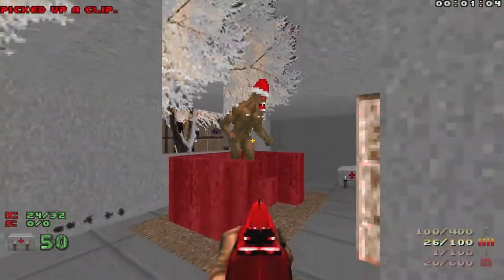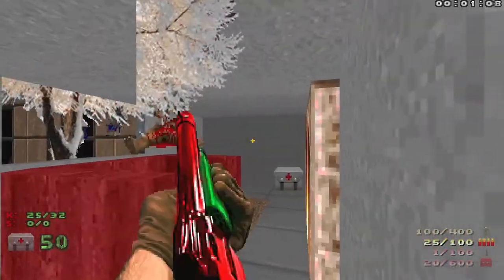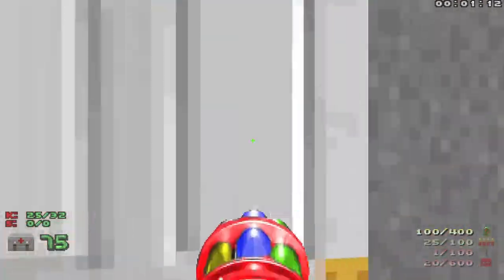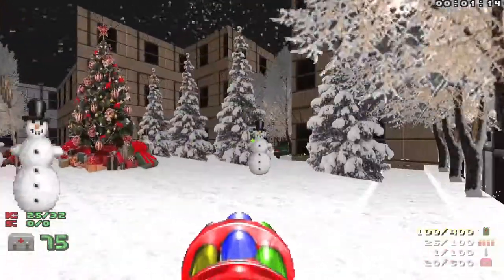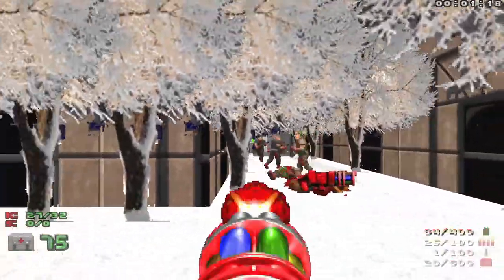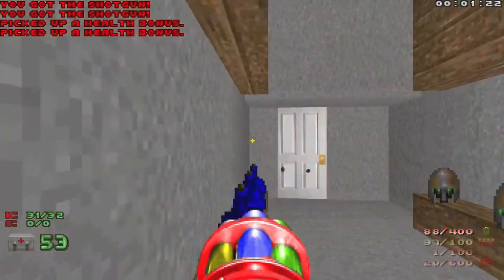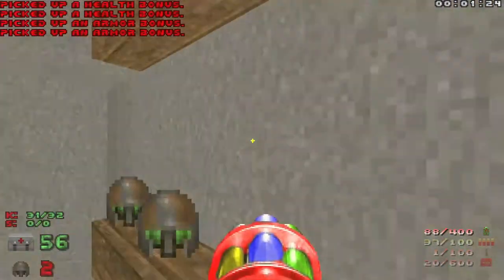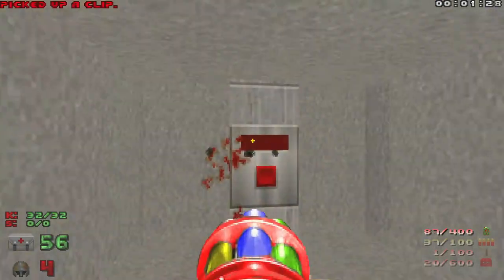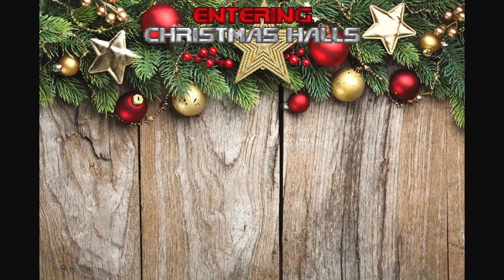Let's see if we can get this Imp to show off. Oh, he's too busy watching the fire. And that is the first level, so let's move on to level two, Christmas Halls.